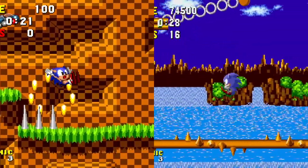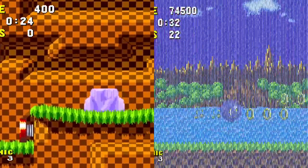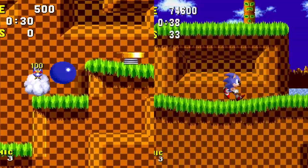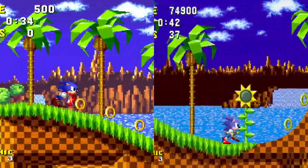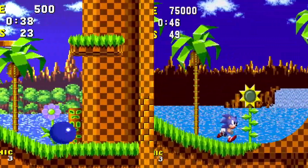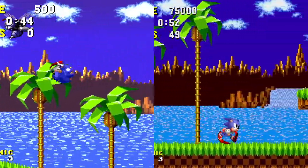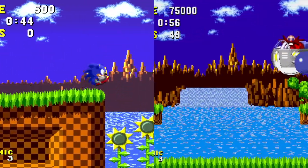The tech demo only featured a part of Green Hill Zone Act 3, and this is just to compare that level to the one in the Genesis version. You can see that the colors are really different because the SNES's color palette is not as limited as the Sega Genesis. So Sonic looks different, the background looks different, and some of the level objects are different.